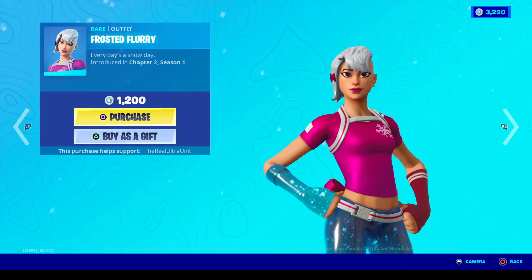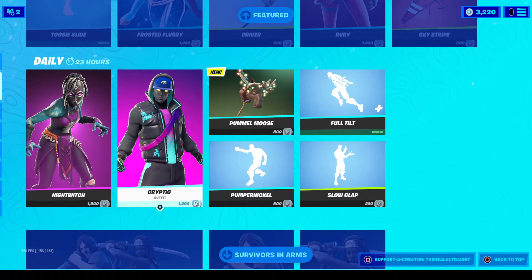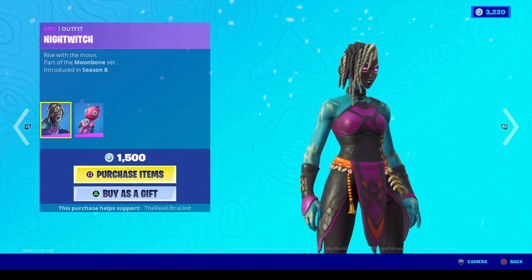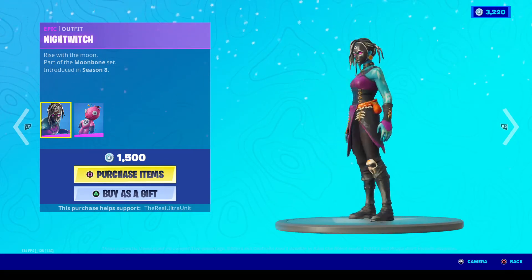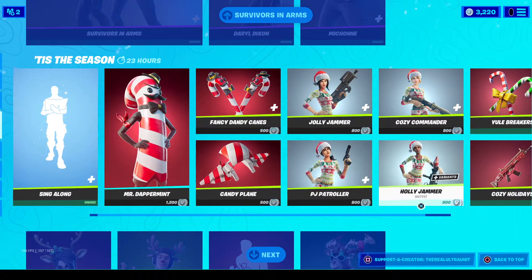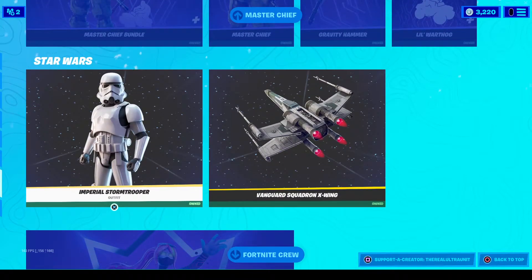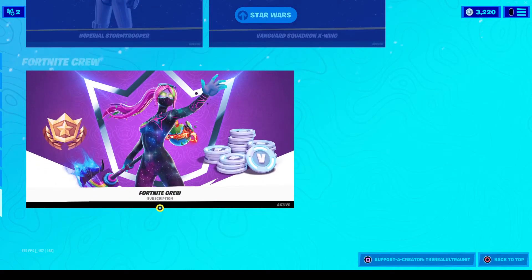Frosted Flurry has returned, just chilling here. Birdie's back, Ruby's back, Cryptic is back. Night Witch is here and she's a Season 8 skin - I've got the feeling she's a very old skin that has not returned for a while. The Walking Dead characters are still here, all of the season people are still here, Master Chief is still here, and the Imperial Stormtrooper and the X-Wing fighter are still here as well from Star Wars.